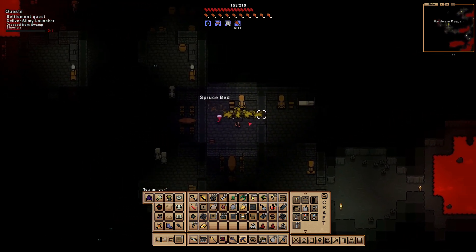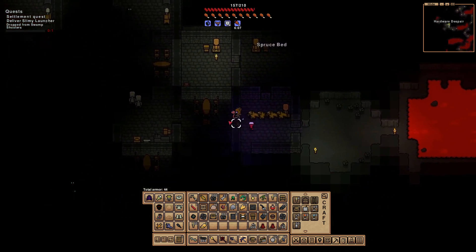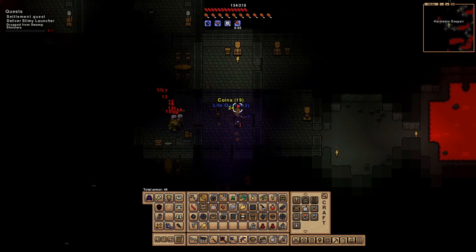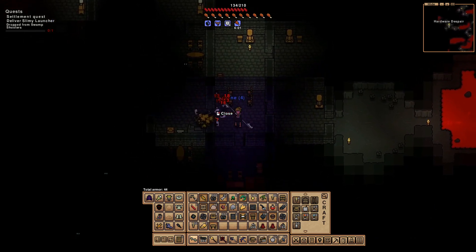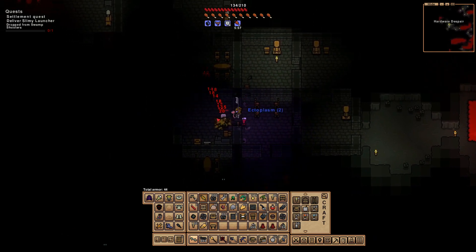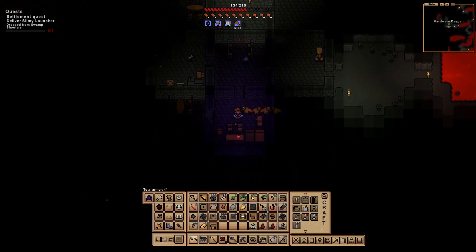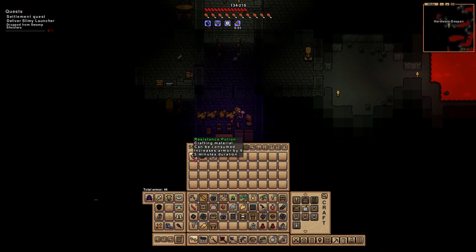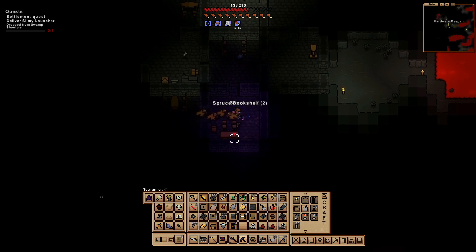I should be grabbing these beds too - it's handy, it'll be good to have a nice stack of beds. Screw it, I'm just taking all this furniture - getting greedy. Got a lot of enemies. Let's clear this place out. More potions, more tungsten - dude, I love how there's tungsten in like every chest, that's nice.